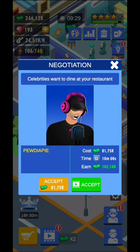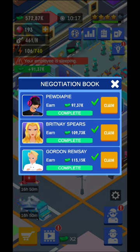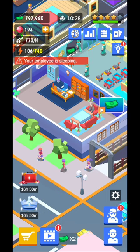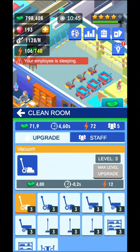You're going to have a negotiation event where celebrities want to dine at your restaurant — they'll attract even more customers. You can watch an ad to avoid paying the fee, or pay the amount directly. For example, paying around 82k earned me about 102k after 10 minutes — so it's worth it. You can have up to three VIP customers at once.